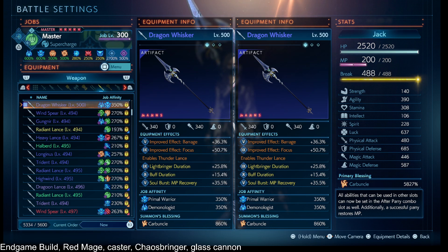We have Light Bringer duration so that your Chaosbringer lasts longer. We have buff duration so that you don't have to refresh your buffs as often — even though during Chaosbringer your buffs don't cost anything, just not having to reapply in the middle of battle is very nice. We have Soulburst MP recovery so that when you soulburst the enemy you recover even more max MP. And we have Carbuncle across our gear just to squeeze out more luck to help with chain cancels.